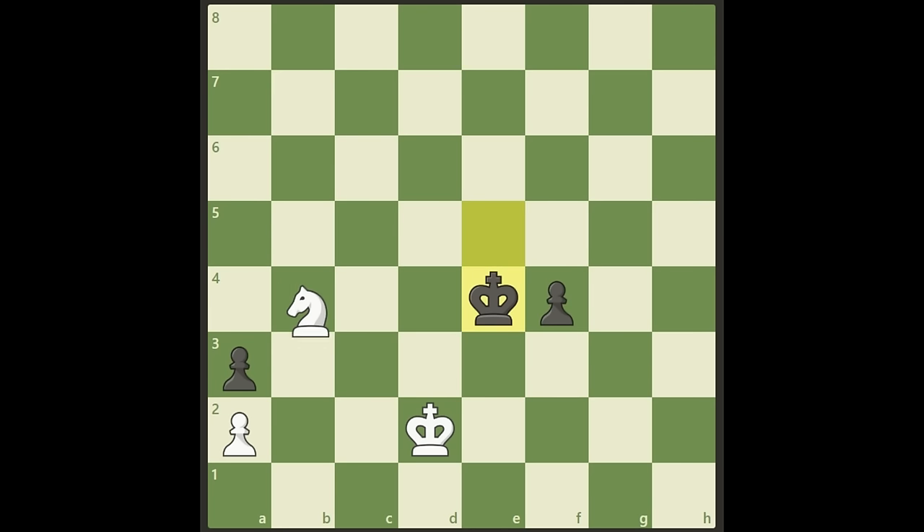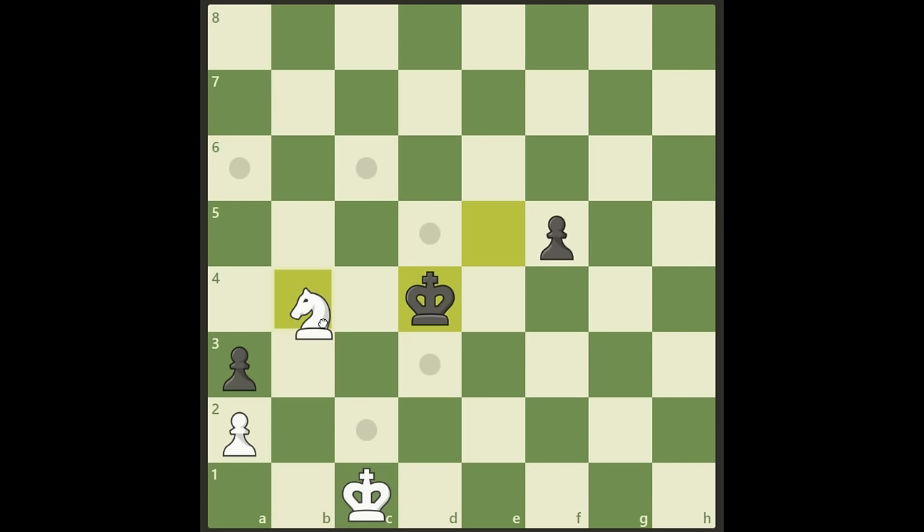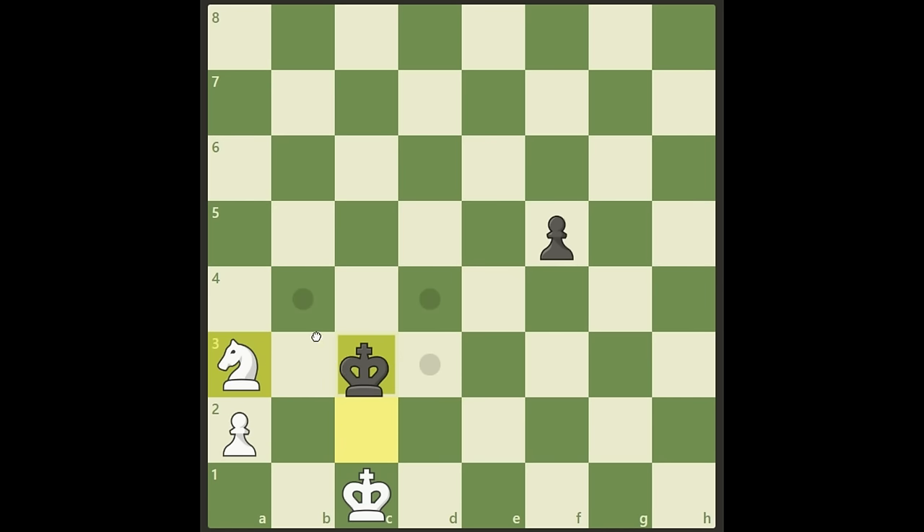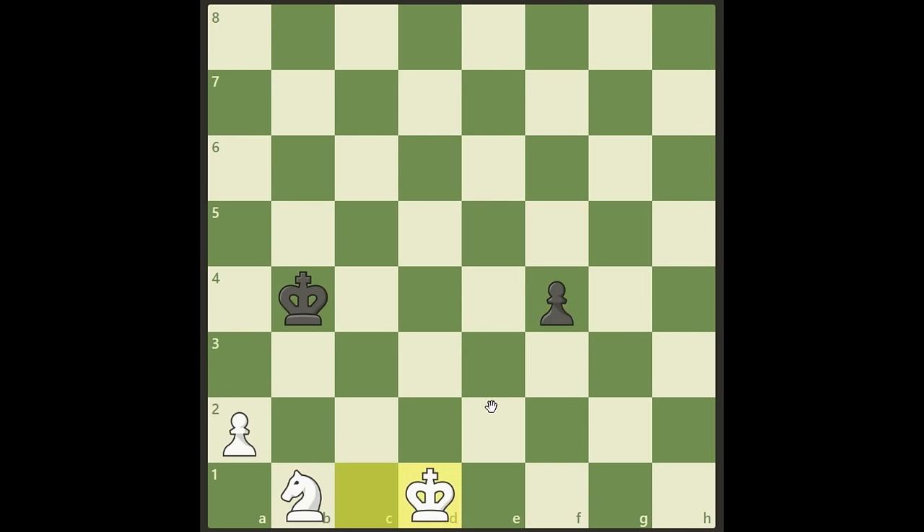Maybe black will do some other things, trying to attack here instead. This is also an easy win. Attacking here — we are not afraid, we will just take it. Then we can simply put our knight here and start running towards this pawn with our king. This is blocked, it cannot come any closer. The king will take care of this pawn first, and then we will win with the pawn and the knight. The game is won by white. The knight is used to take this, the king stops here, and then we win from there.